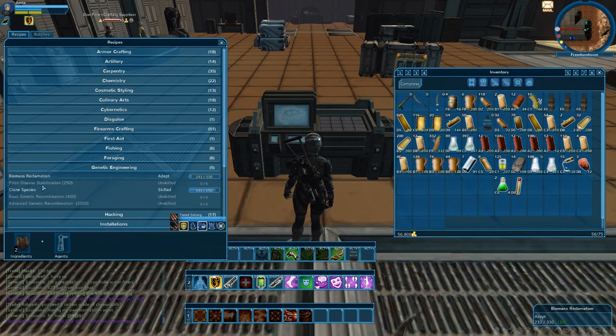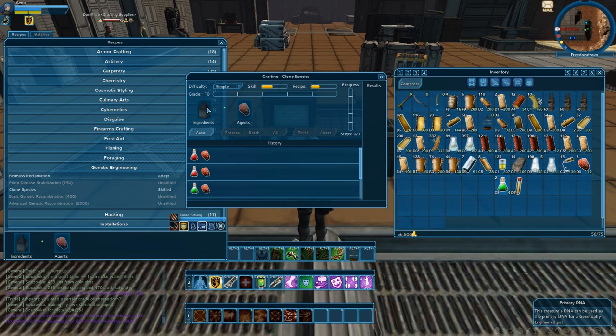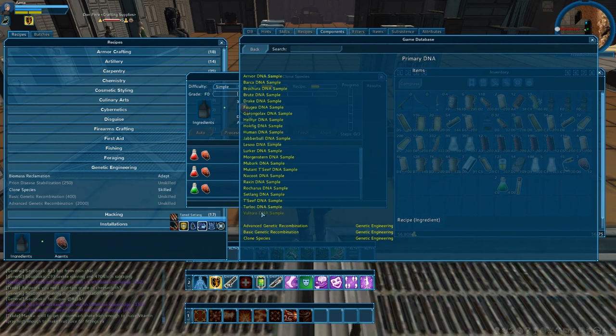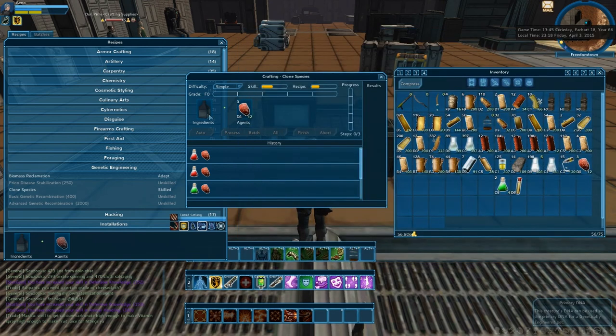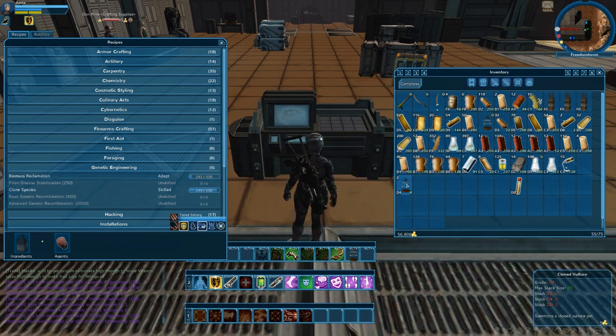Let's get back to the actual crafting. We'll go into clone species — like before, we'll be doing the same thing. What we need here is your biomass, which we've actually crafted from biomass reclamation, and we need primary DNA. For the purpose of the video, I already got primary DNA. But if you're new to the game, you right-click on it and you can see all the DNAs available for this specific recipe. Let's click here and you can see the result already — clone vulture. You can either do process: one, two, three, and you're finished, or you can do all and it'll just go up like that. That resulted in four clone vultures. In the stack I got one of D5, two of D4, and one of D1. If you want to separate them, shift-click like that and there you go — I've separated my three qualities.